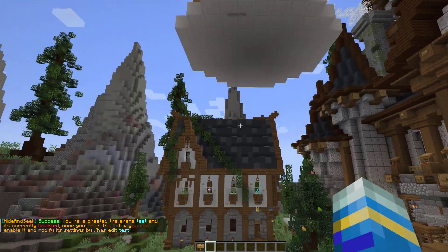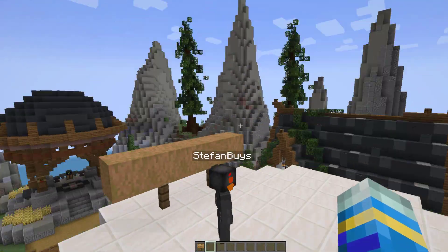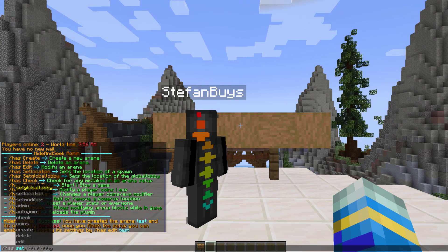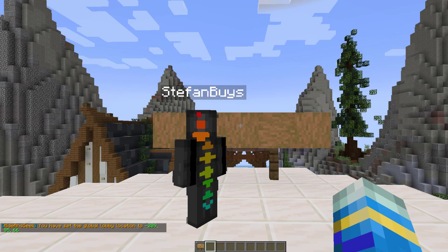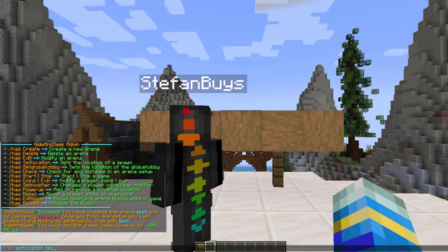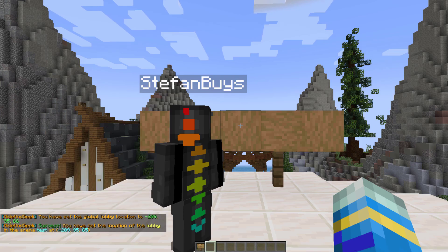The first location we want to set is both the global lobby and the lobby, which is going to be up here. If we do /has set global lobby that's going to set that, and if we do /has set location for the arena 'test' we can set the lobby as one of these.